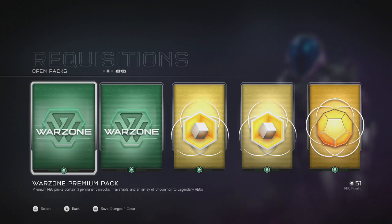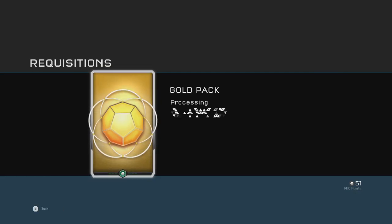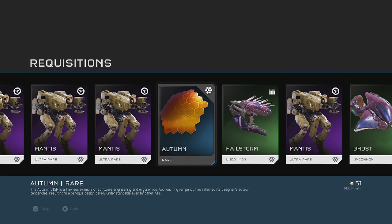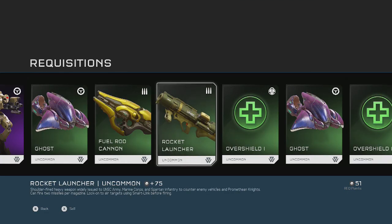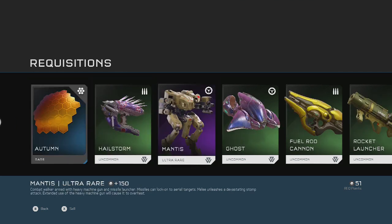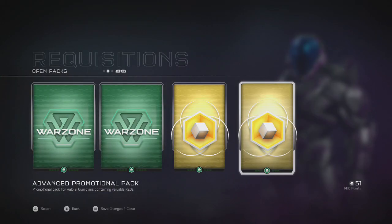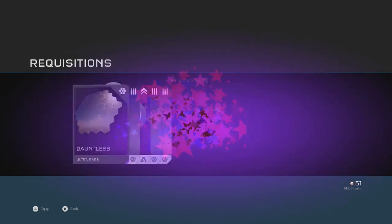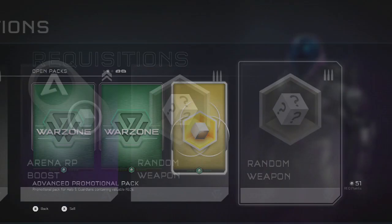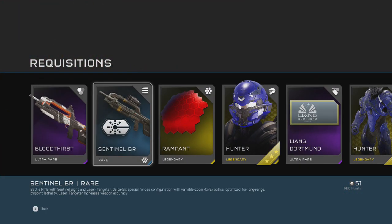First, Mitch has a couple of promotional packs to open. Gold pack first — Mantis certification, an Advisor, and some more Hail Storm. That was a good pack! He also got a Scorpion. This is the sixth gold pack opened so far. There's also a Dauntless from buying a controller, plus some random vehicle stuff. This is the GameStop pack.